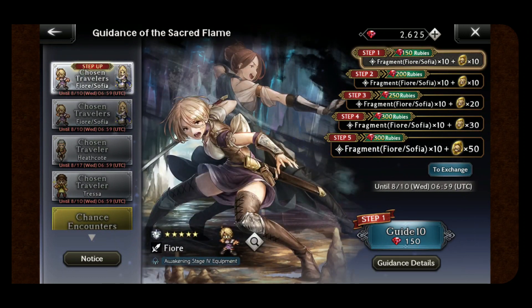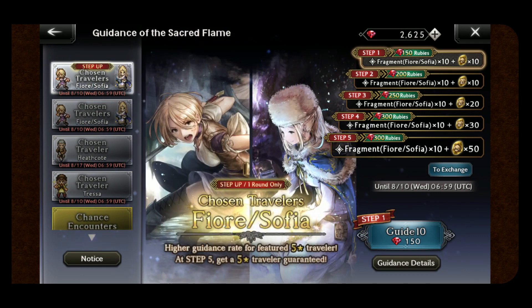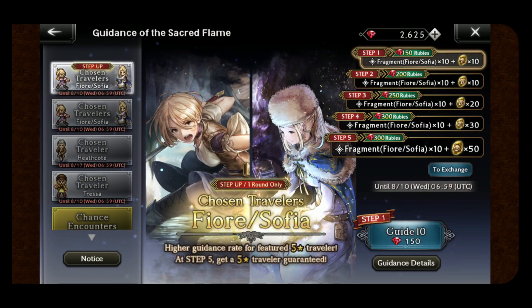I do want to caution: it says on step 5 that it is a 5-star guaranteed, but if you look in the details and go to that step-up section, it says 'guaranteed future 5-star traveler in slot 10.' This is a mistake — for whatever reason the wording is wrong. It's really just any of the 5-stars guaranteed in that last slot, not necessarily the rate-up one. At the bottom of the screen it says 'get a 5-star traveler guaranteed,' but when you go into the details, that is a very misleading statement. I imagine this will get rectified, but be aware that it is not guaranteed to be a Sophia, Orphe, or the other rate-up unit.